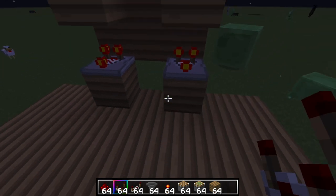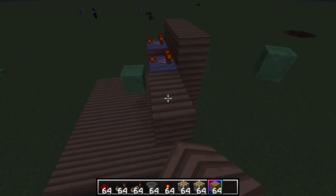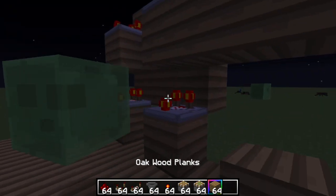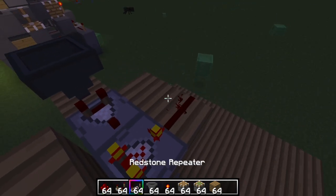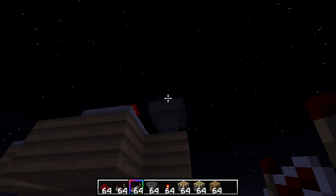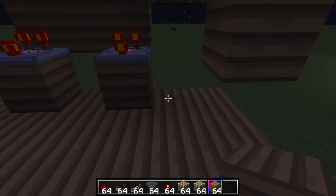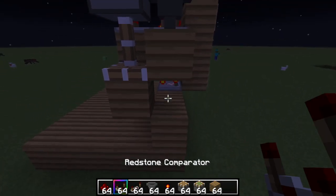Here comes a bit of a tricky part. You want to block two things out, place comparators facing into that comparator, place a hopper down, then get two blocks and place them like this. Then place a piece of redstone, take a repeater and place it like that. Then place a sticky piston facing downwards and make sure there's a block on its face.